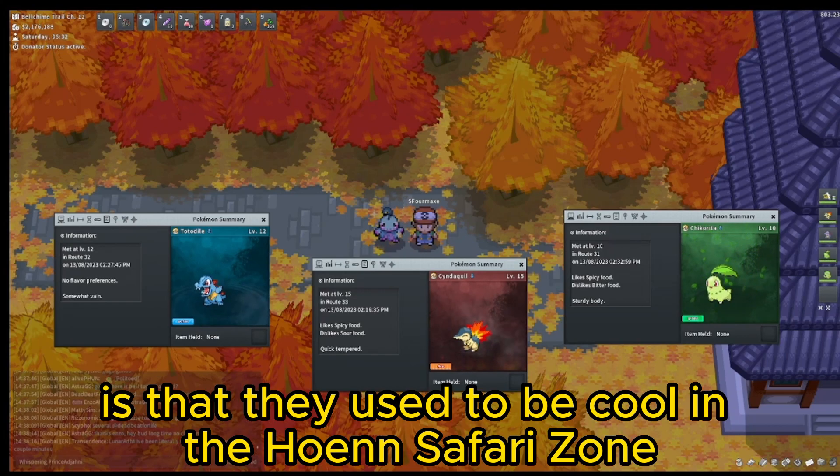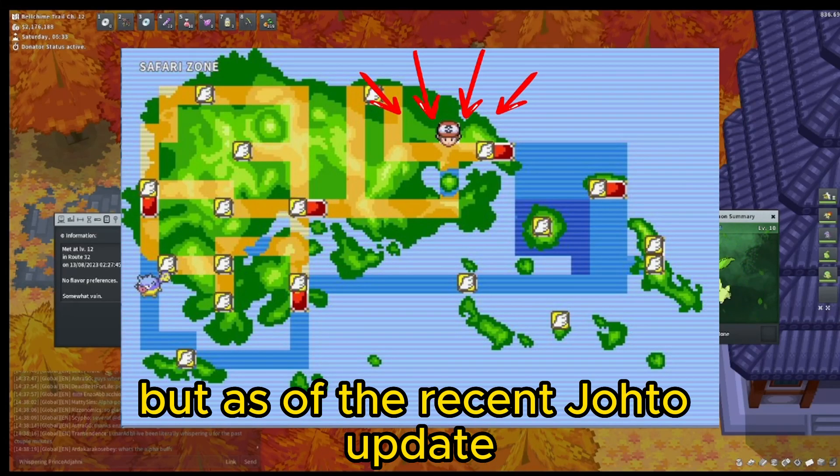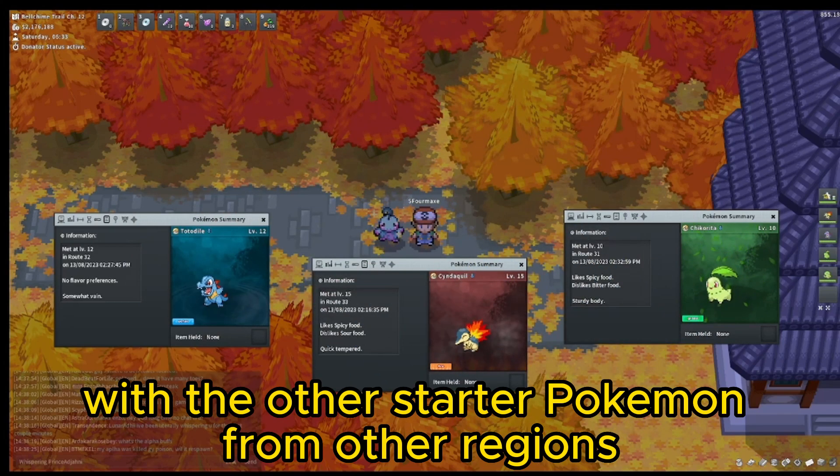The reason for this is that they used to be caught in the Hoenn Safari Zone, shown on screen, but as of the recent Johto update their catch location has changed to align more consistently with the other starter Pokemon from other regions.